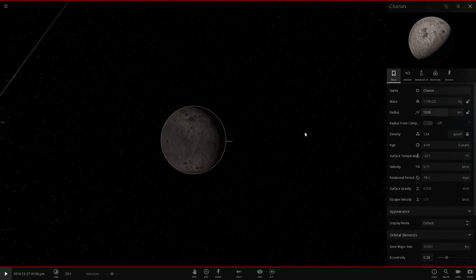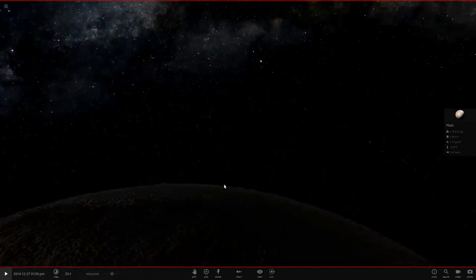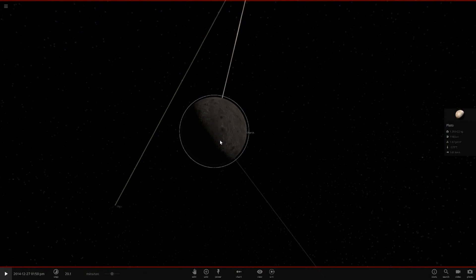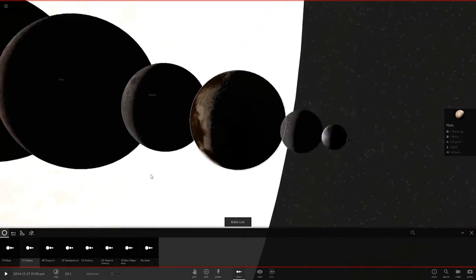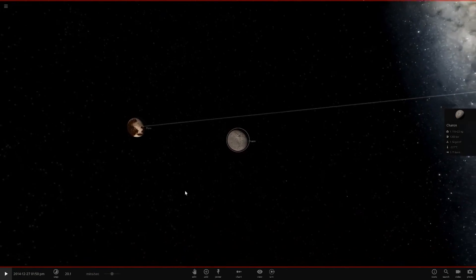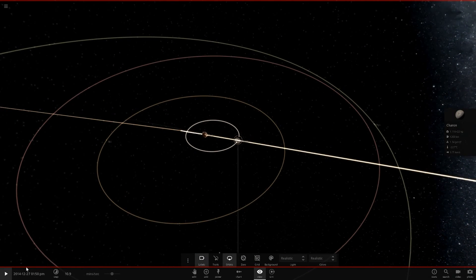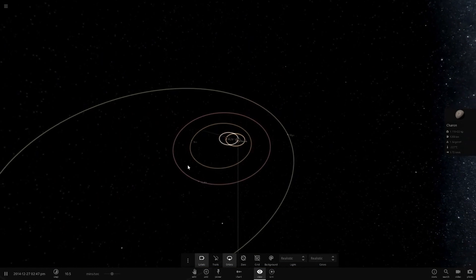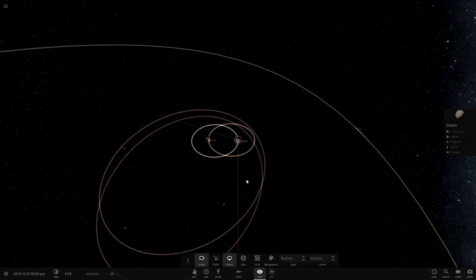Let's double Charon up in size to 1,200 km — that's pretty much double. We're already larger than Pluto because they're so small. Looking up, we've got two bodies of almost exactly the same size. Pluto is even slightly smaller now. When we hit play, Pluto is now actually orbiting Charon — pretty interesting stuff.